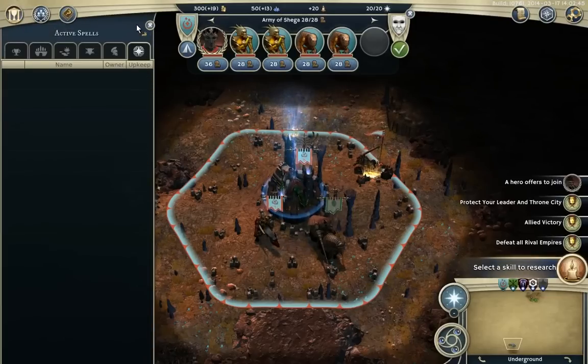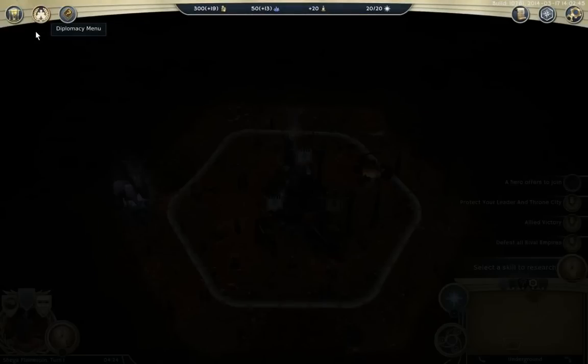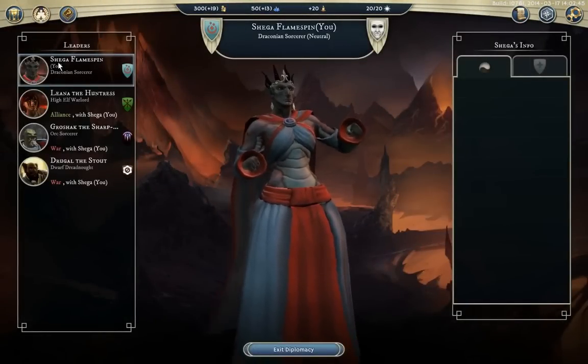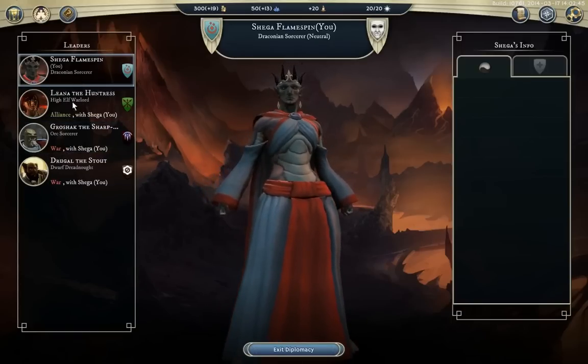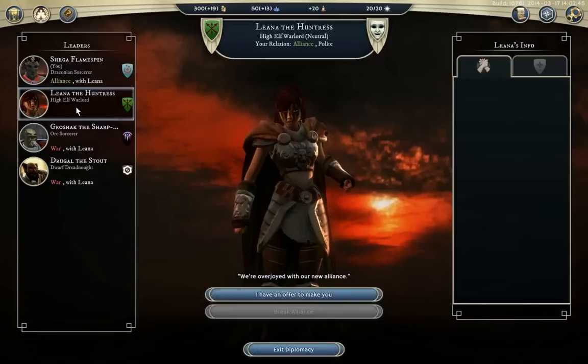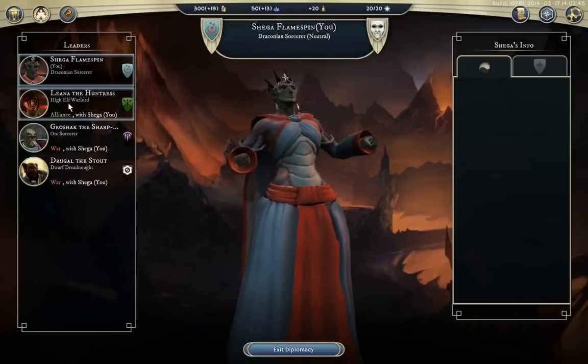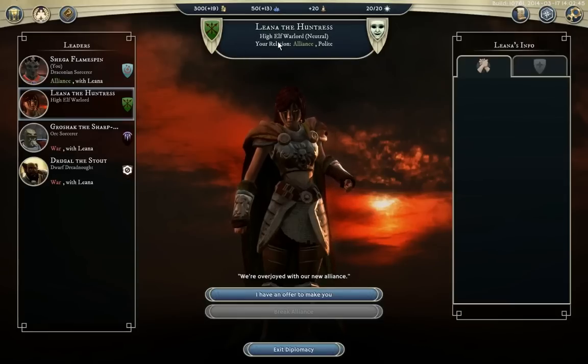We'll now work on diplomacy. Pressing this button brings it up on top of you as default, and when you select yourself, you get information related to you from the characters. So we are allied with Lyanna the Huntress and we are at war with Groshek and Droogle. If you select our ally Lyanna, it now flips and you see her status with everybody. Same with Groshek and Droogle. In the top middle you can see some information about an empire — so Lyanna the Huntress, she's a high-elf warlord, neutral alignment, her relation to us is allied, and she's polite.